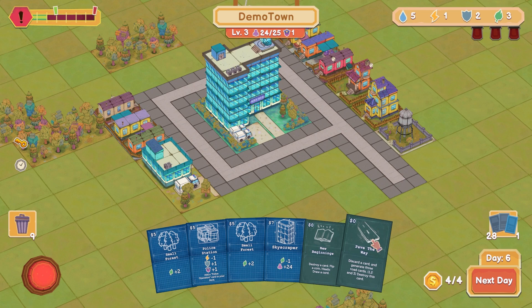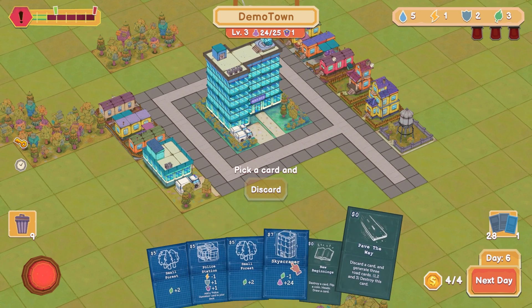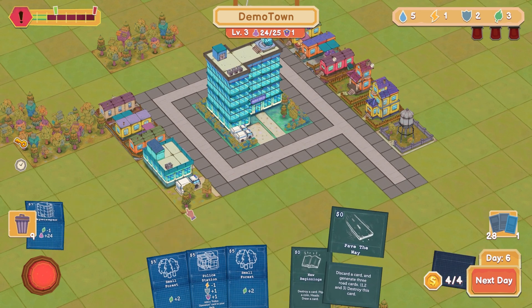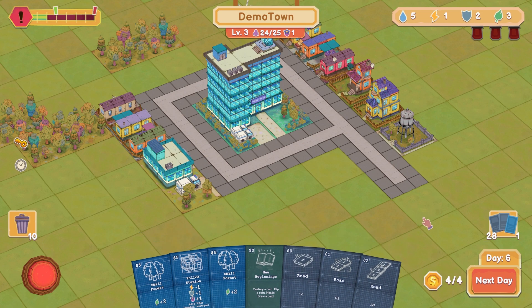Pave the way: discard a card and generate three roads — one, two, and three. Destroy this card... I can't even afford this skyscraper. Pave the way, I can discard you — it doesn't destroy, it just puts it over there. That's fine, and now we have some roads. So we can put a long one over there.